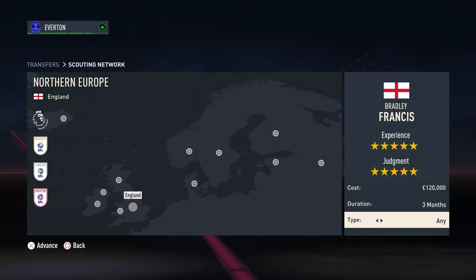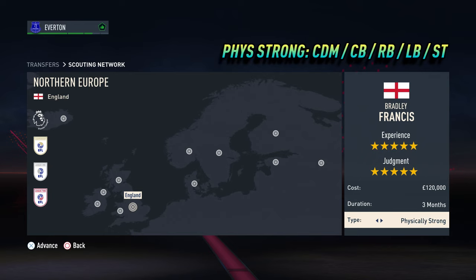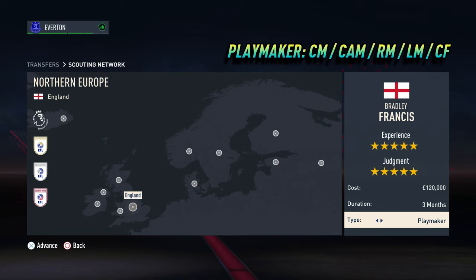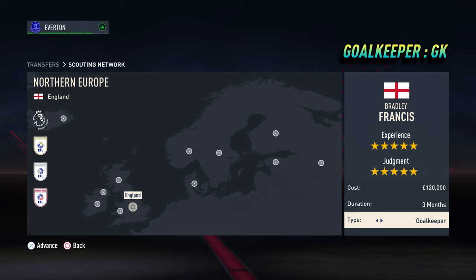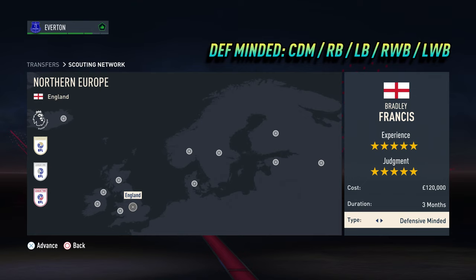If you're not looking for any specific position, I recommend leaving the player type as 'Any'. The most commonly found positions when scouting for 'Technically Gifted' are central midfield, central attacking midfield, and wide midfield. For 'Winger' you will naturally find wingers, wide midfielders, and pacey-type strikers. 'Physically Strong' will yield central defensive midfield, center back, fullback, and powerful number-nine type strikers. 'Playmaker' will find central midfield, central attacking midfield, wide midfield, and center forward. 'Attacking' will find central attacking midfield, winger, and center forward. Finally, 'Defensive Minded' tends to find fullback and wingback.